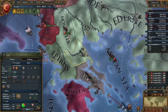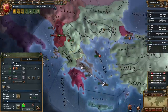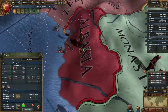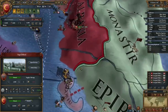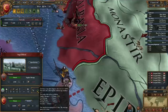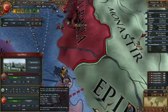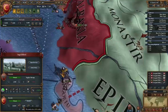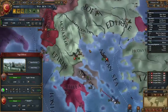You go there, Missionary, and you spread Sunnism to these guys. Don't let them tell you it can't be done, because it can. Each siege phase, a die of one to fourteen is rolled, and that roll is added together with siege modifiers. We probably shouldn't assault because we'll lose, considering we don't have any cannons in this army.